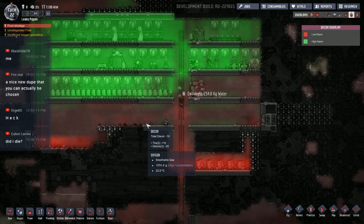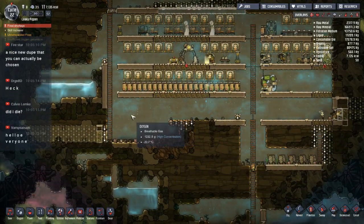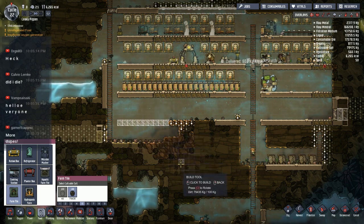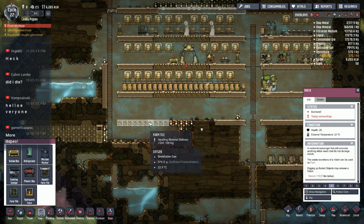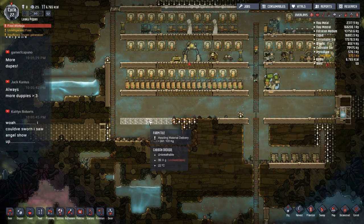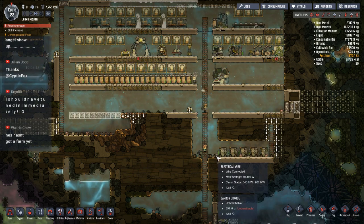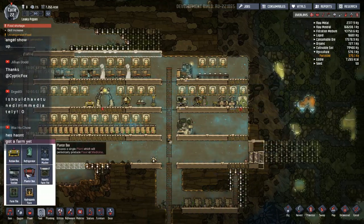Food shortage — right. We have 7,000 kilocalories but we haven't really been growing any food just yet. I wonder if I should set something up in here temporarily for some mealwood. We'll set up some mealwood in here so that we can get that growing, and then we'll have a little bit of farming capability. The mealwood's going to grow faster than the sleet wheat — sleet wheat takes something like 18 cycles, so in order to get a decent crop out of that it's going to take a while. And then even once we do get it, we're going to have to be able to cook it, so it's going to be a little bit of a wait for that food anyway.